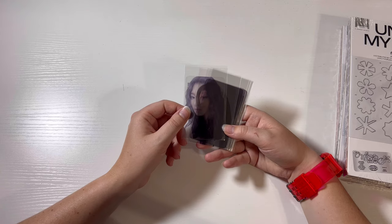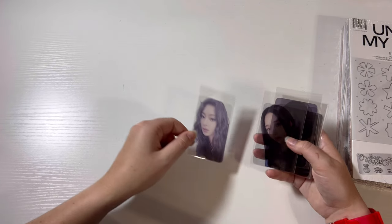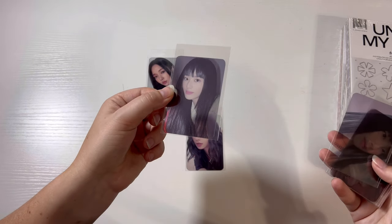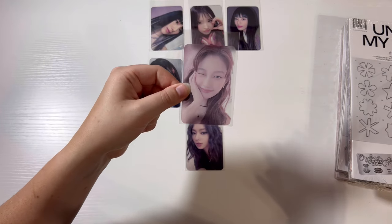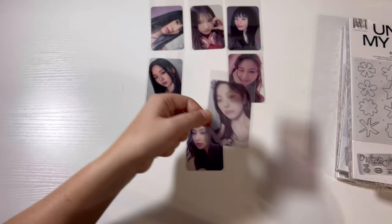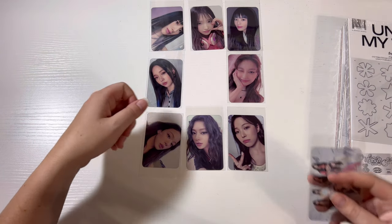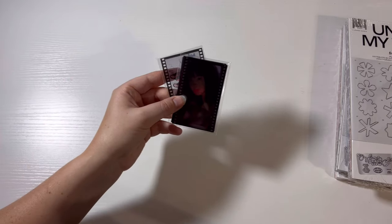So the K-Town for You set was a set of transparent photo cards if you ordered a set. Here is Nakyeong, Ji-sun, Ji-wan, Chayang. Of course, as I always say, it's not promised without a sideways card — and they did give a group photo card. This is how I'm going to display it in the binder.